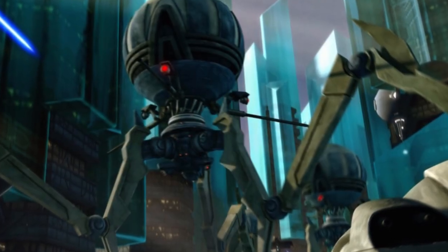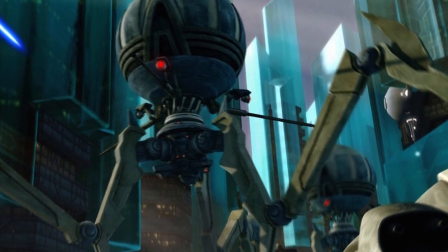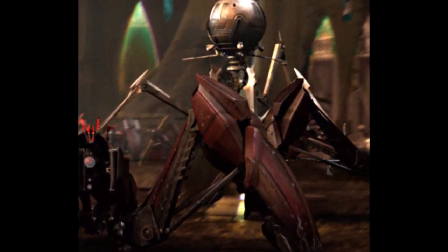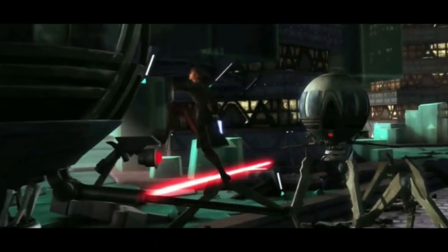The next droid is the Octuptara Tri-Droid. These droids were three-legged droids that were more heavily armed than the spider droids, with three laser cannons or three missile launchers. This droid could also be armed sometimes with biological agents, thus giving it the apt nickname of the virus droid.